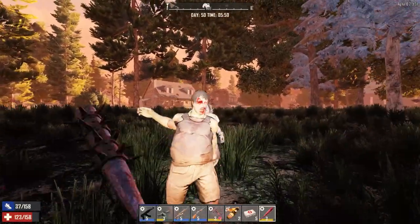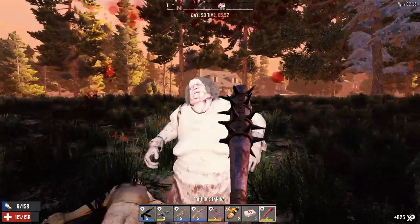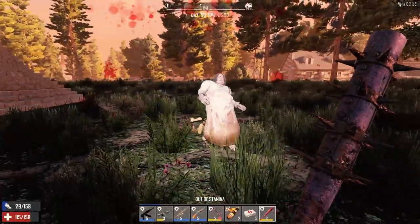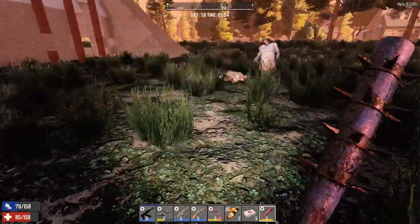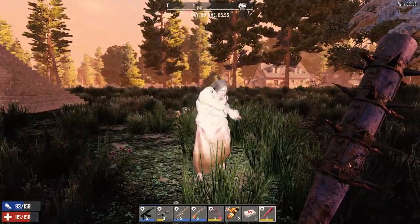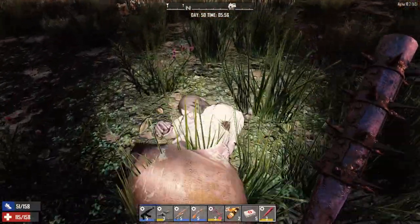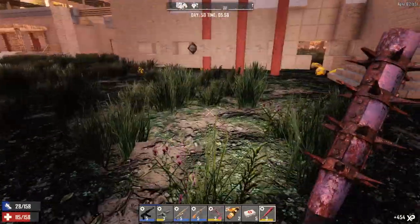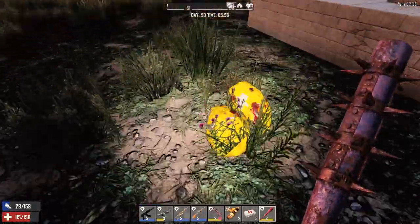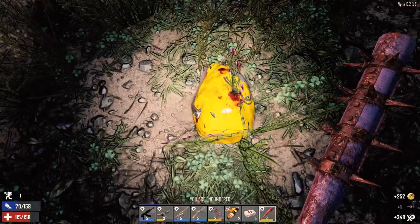My kid asks: can you make a zombie farm by chopping shriekers? Yes, you can. What you can do is put out campfires, put a whole bunch of them out, turn them all on, and then the heat in the air goes up really fast, and it'll just start spawning in screamers.